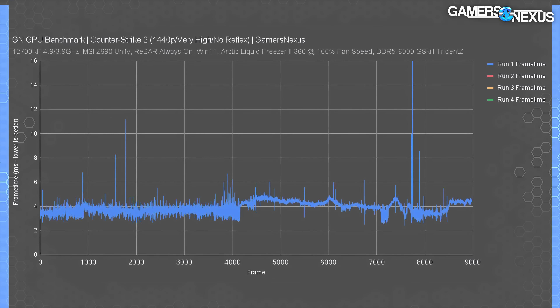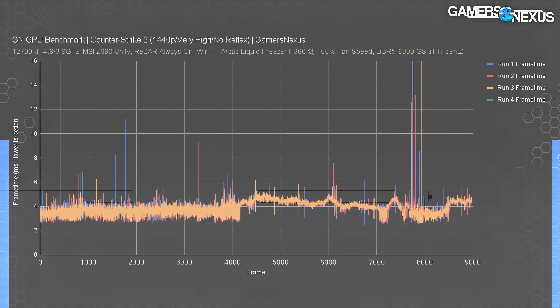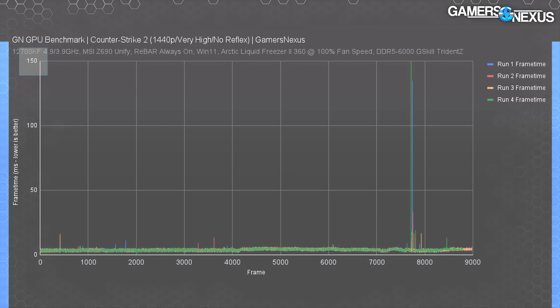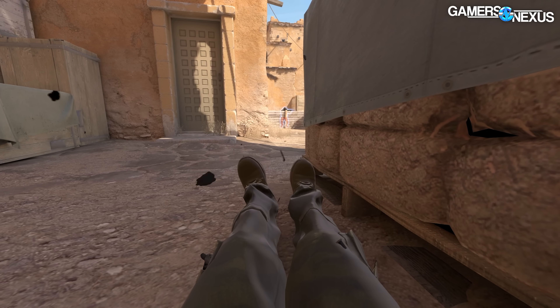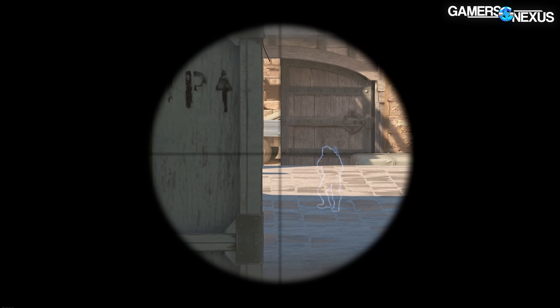To look into this, we started plotting some frame times. Here's a plot of four runs on the RX 7900 XTX at 1440p and very high. We have the scale zoomed here. Overall the frame times were under 5 milliseconds, which is great — that means we're in the hundreds of frames per second. But with each pass, we saw sporadic spikes north of 16 milliseconds and actually a lot worse than that. Here's the zoomed out chart: pass one and four both had spikes over 120 milliseconds. Zooming out further, we had a hard stutter at 730 milliseconds. That's seven tenths of a second. It's noticeable. As a one-off we can discard it — maybe an outlier — but this happened in more scenarios than just this card and in more passes.